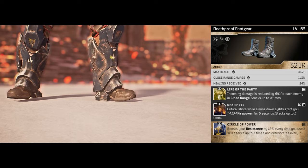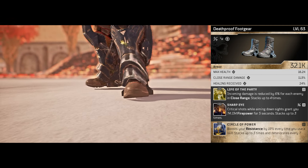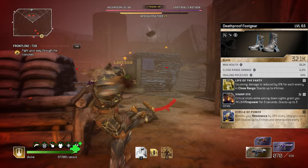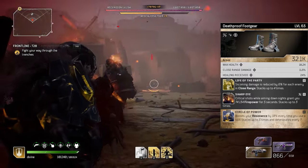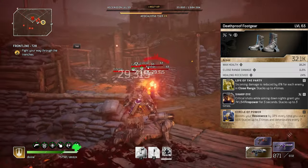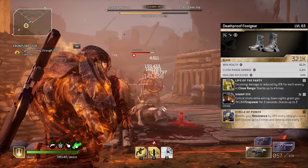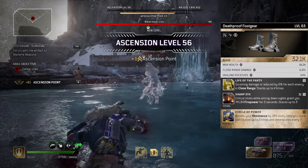With our last piece of armor, I'm going with the Death Proof foot gear. The attributes are not really the best — max health, close range damage, and healing received, more stuff to increase our survivability, which isn't too bad. The mod that comes with it is Life of the Party, which reduces incoming damage by 6% for each enemy in close range, helping out with survivability by quite a bit. Then the bonus mod that came with it is Circle of Power, which is definitely needed — in the class tree and Packs tree we aren't able to get a whole lot of resistance, so we are a little bit weak to that damage.